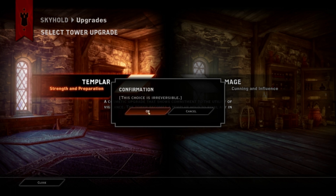The choice is irreversible — I'll choose the Templar one. I just think it would be cool for the knights. Also, strength is pretty good for combat. So yeah, let's try that.